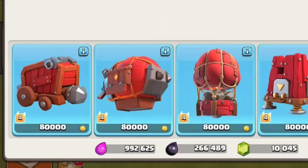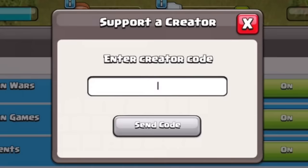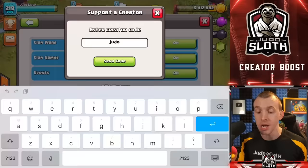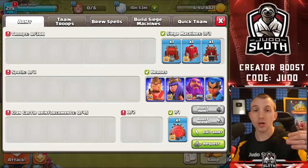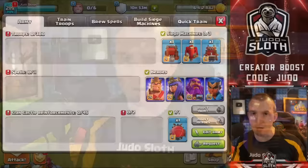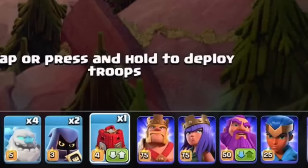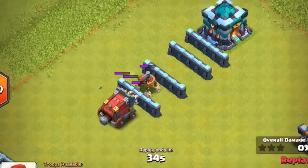Now let's explain each individual siege machine and their best uses, starting with the Wall Wrecker and moving all the way up to the Log Launcher. A quick tip before we break down each siege machine: try to take a variety of them into battle. You can take three within your Workshop and one within your Clan Castle, meaning that mid-battle you can switch the siege machine you are about to use — it could rescue your attack if your wall breakers fail.